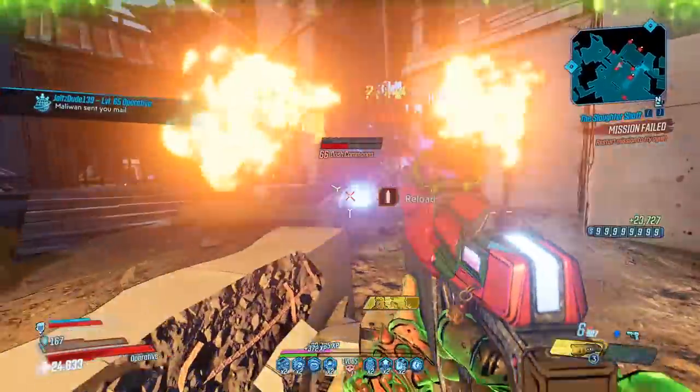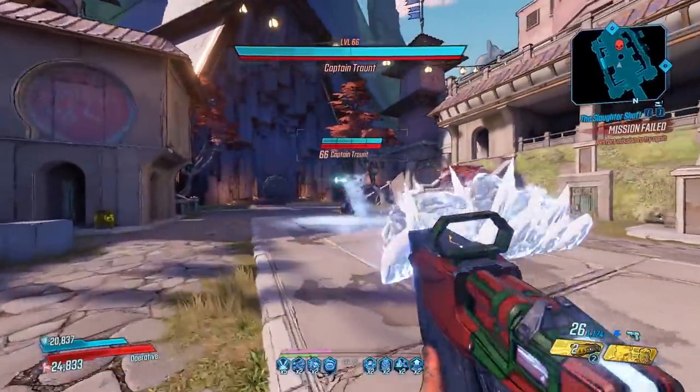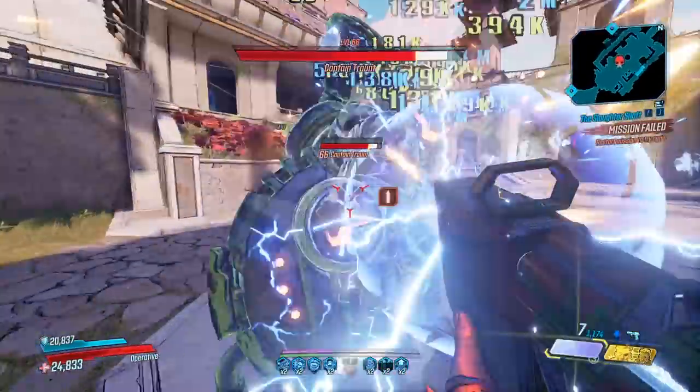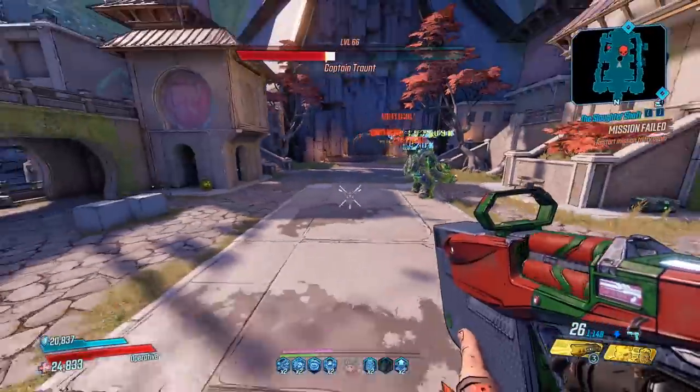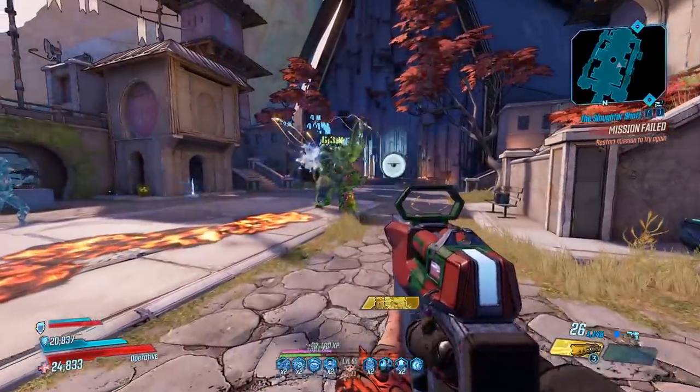We've proved that it's pretty good for mobbing, so let's go ahead and take on a boss. Start shooting the shots, and you can see the damage output is awesome on it. Let's give it to clone — clone can finish off. And there we go, boss down.